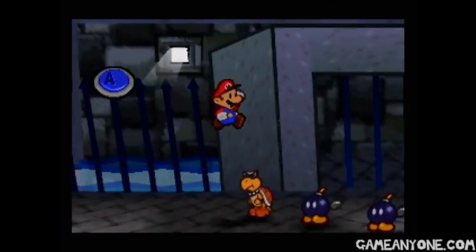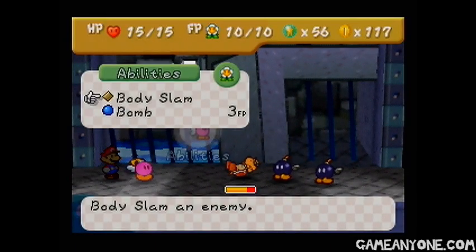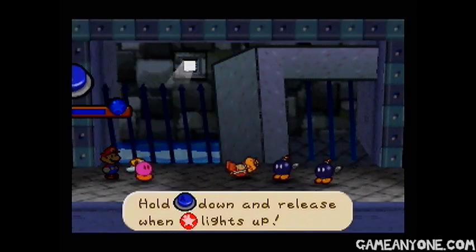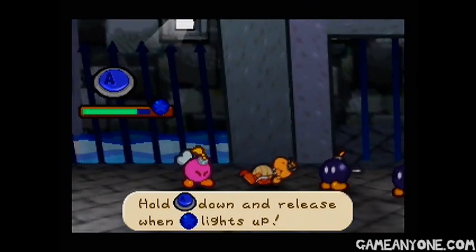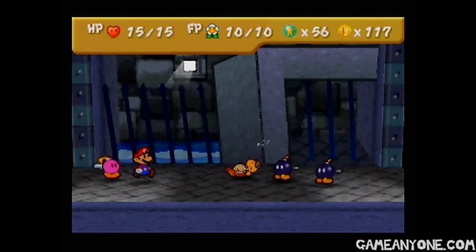It looks like we're going to get to show off our new party members, so let's start by flipping over this Koopa. And we're going to get to see what Bom-Met can do here, which is Body Slam — we're going to go ahead and use it. Just hold A until the star lights up. Pretty easy stuff, not really a difficult action command by any means.